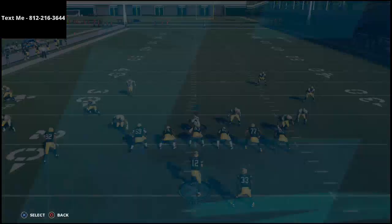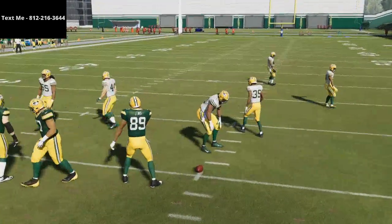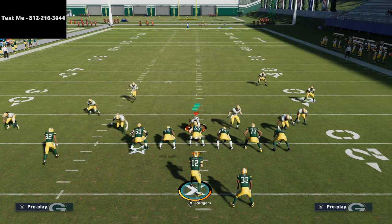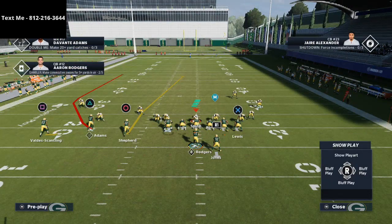The only suggestion I have is to run this to the wide side of the field. If you're on the right hash, you want to run the route combination to the left. If you're on the left hash, you want to run the route combination to the right.